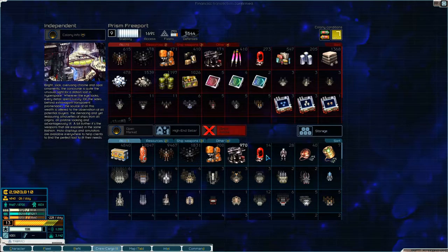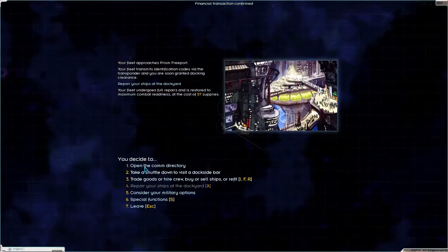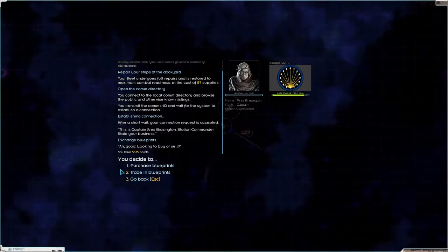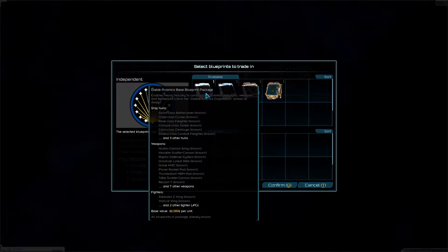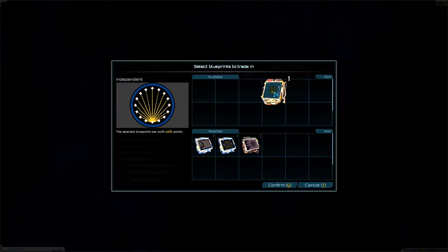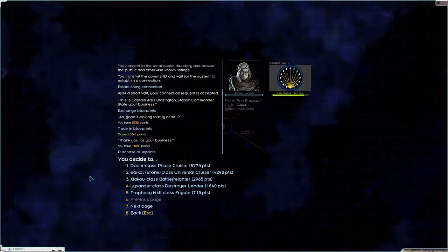We can sell this, and then we can open the comm directory and exchange blueprints, trade-in blueprints. So we have this thing which is worth 60,000 - that's 3,000 points. This one is worth 15,000, 3,750 points. 50,000, 6,250 points. And 6,345 points. Confirm. That means we have 11,880 points - let's see what we can get.